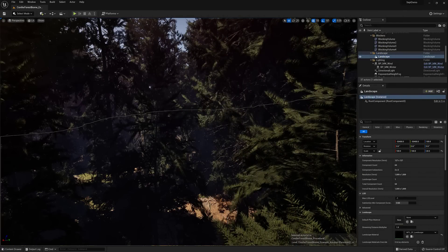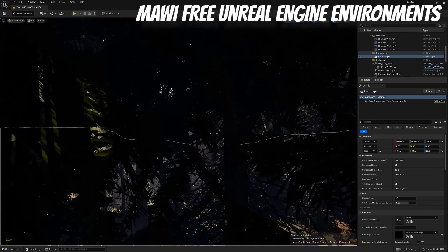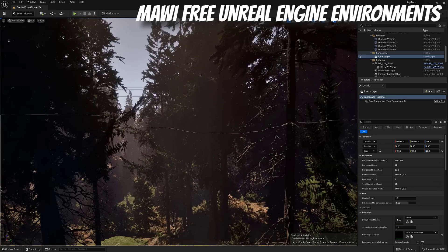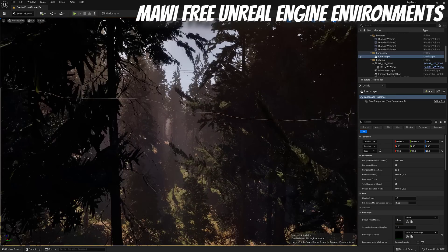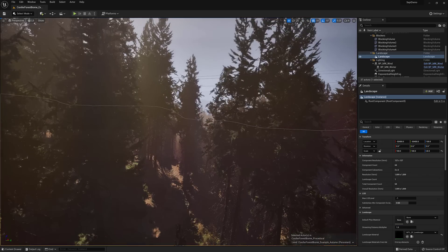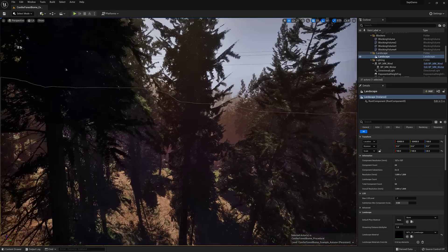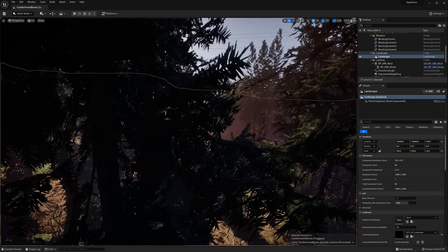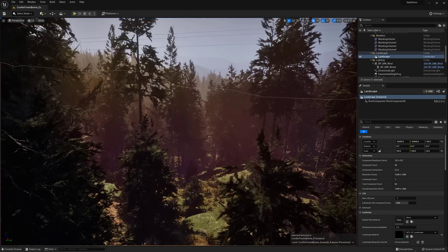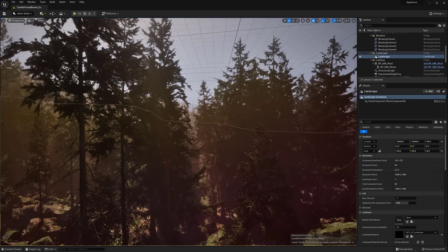For our first free item, we have a set of environment packs for Unreal Engine from MAWI — that is M-A-W-I. As you can see, it is a hyper-realistic pack for creating coniferous forest environments. You can see an example map in front of you right now; this is for Unreal Engine 5. Normally these are about $200 to $300 a piece, so it is definitely a steal if you are an Unreal Engine developer.